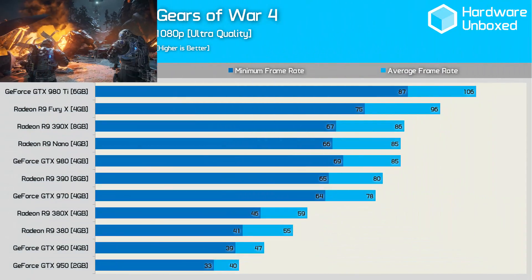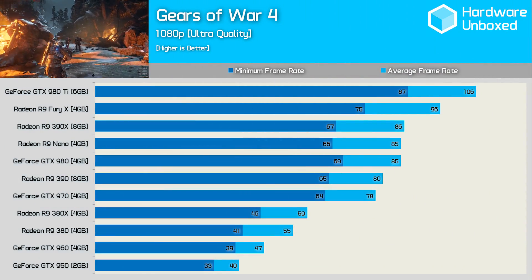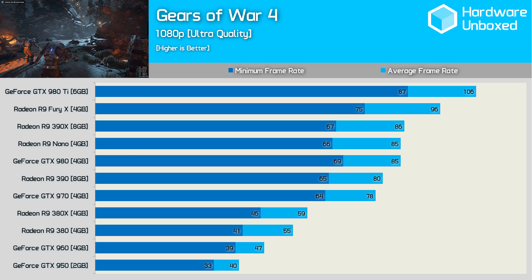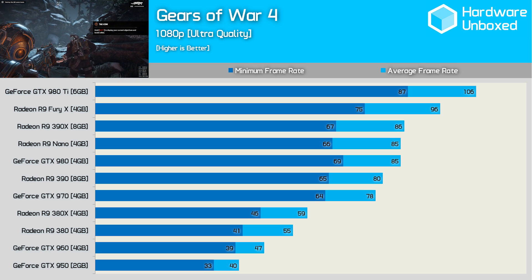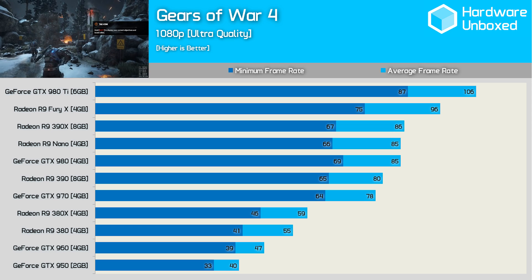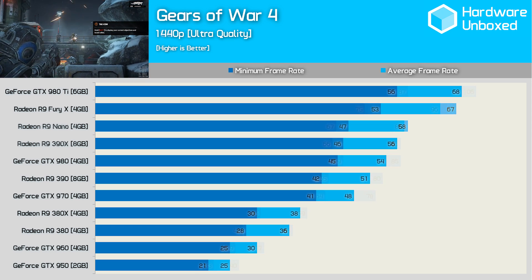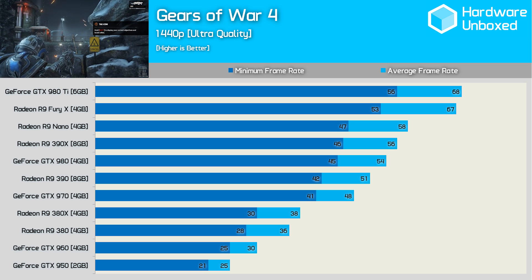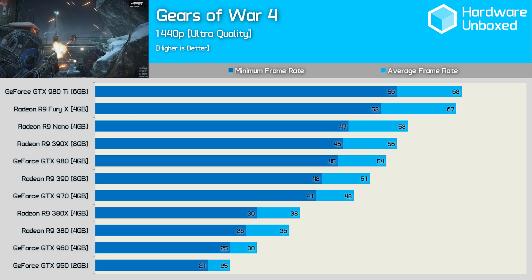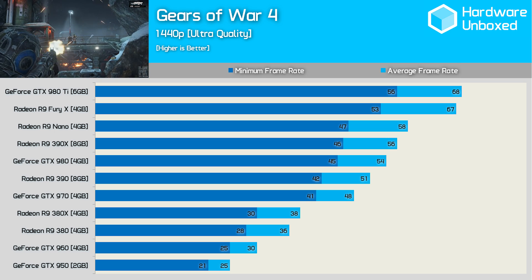Those of you rocking a previous generation GPU will be pretty happy with the performance at 1080p with the game maxed out. Even the GTX 950 maintained over 30fps for an average of 40. The GTX 960 isn't particularly fast at Nvidia reference clock speeds, and this hands the R9 380 the win — at 17% faster, the 380 was a good bit quicker at stock clocks. Bumping the resolution up to 1440p, it takes the R9 380X to stay above 30fps. For a smoother, more consistent experience, the GTX 970 or R9 390 will be required.